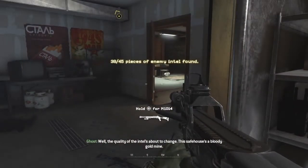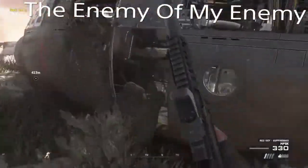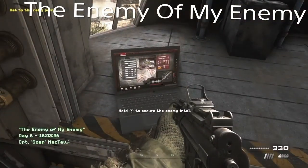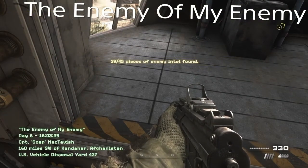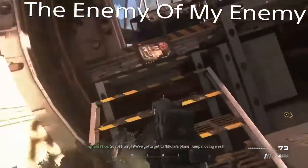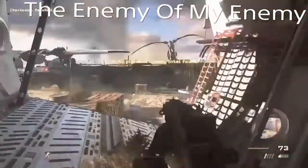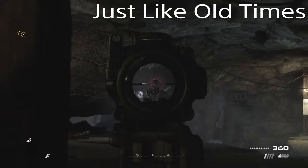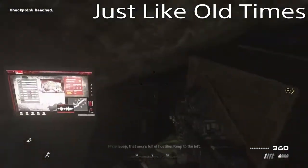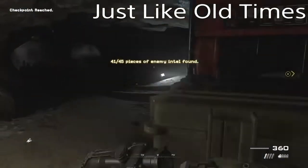For 'Enemy of My Enemy', jump down straight away at the start of the mission, go straight into this cockpit, and you get your first piece of intel. For the next one, you'll know you're close because Nikolai speaks Russian — go to the top of the hill and the cockpit on your left will be another intel. On to 'Just Like Old Times': take out the guard on a smoke break, run directly forward, and pick up your intel there. That's 41.